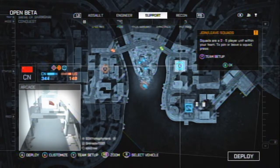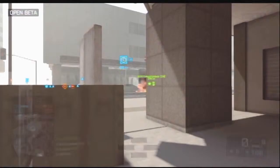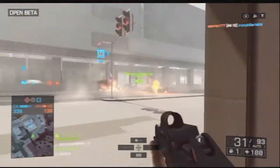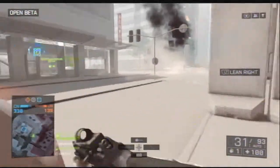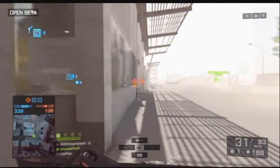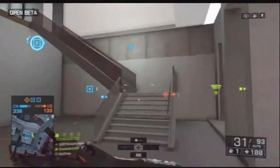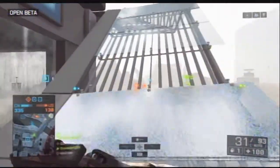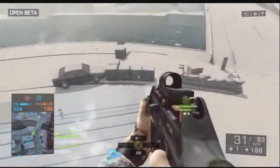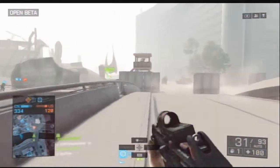Let me compare Battlefield 3 and 4 for a minute. In Battlefield 3 you can destroy buildings, but you can't make them collapse — unlike Battlefield 4. In Battlefield 4, on the map I'm playing right now, Siege of Shanghai, the building falls no matter what — right in the middle of the game it just falls. I think that's pretty awesome, though I'm not sure if you can trigger it yourself with C4 or an RPG.